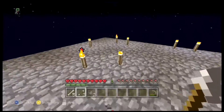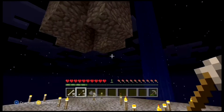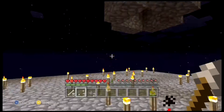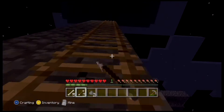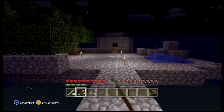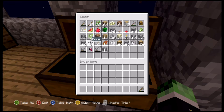I did not want any mobs to spawn down here so I put 40 torches down - 40 torches, believe it or not. I also put my little waterfall up here. Now it works, so that's pretty awesome. I've got 26 bones now.